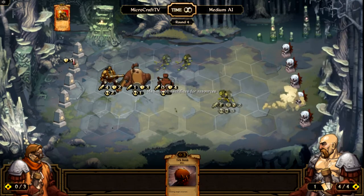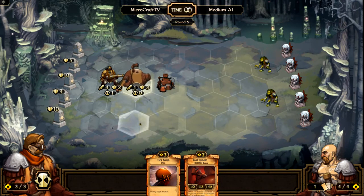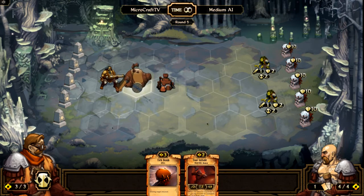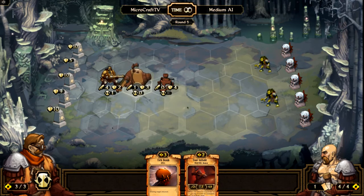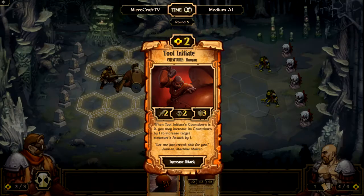You can see that they can move their creatures around — he's dealing damage to my towers. I'm not too worried about that, because those towers have a lot of life. And sometimes you just need to sacrifice them so that you can get better positioning and that sort of thing.